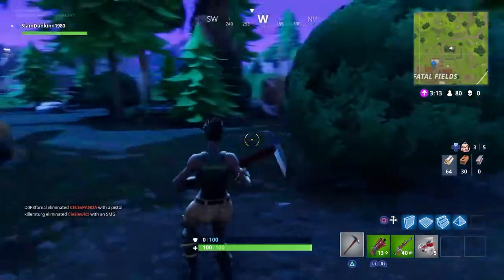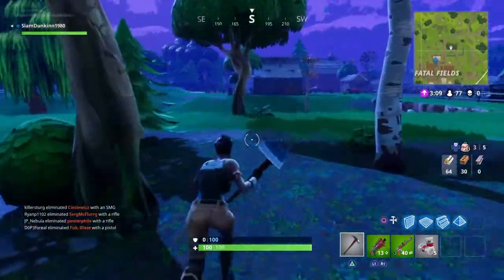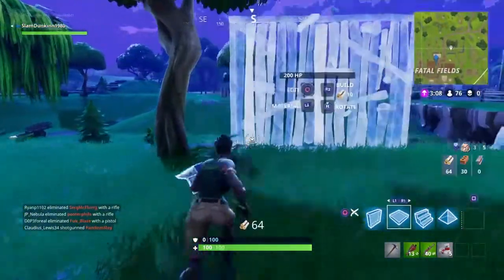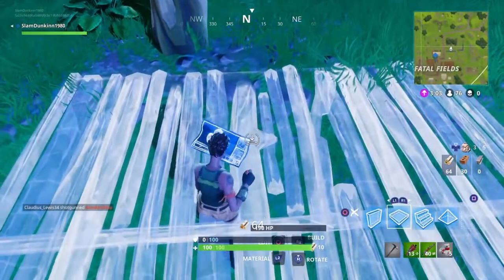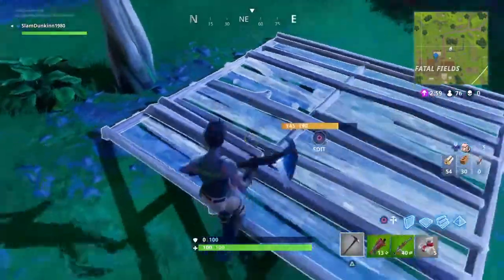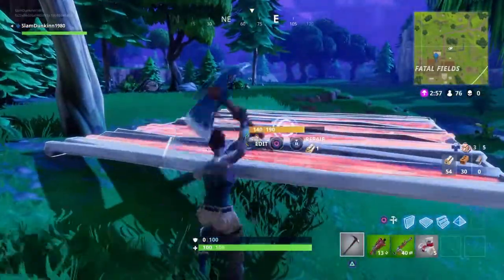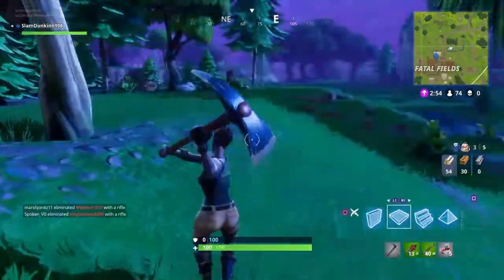What you want to do after you have your wood is you want to come over here to this tree. And what you want to do is you want to get a flat platform and you want to place it right here, and you want to be inside of it when you place it. See, sometimes it glitches back on top and you do it again.